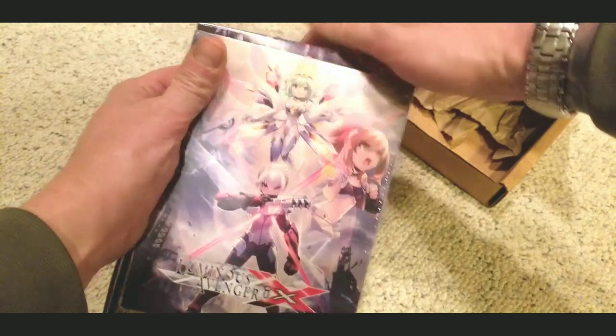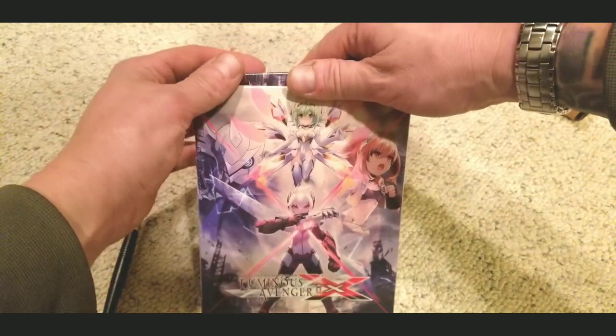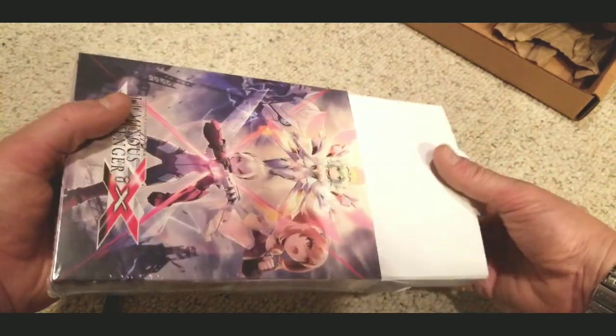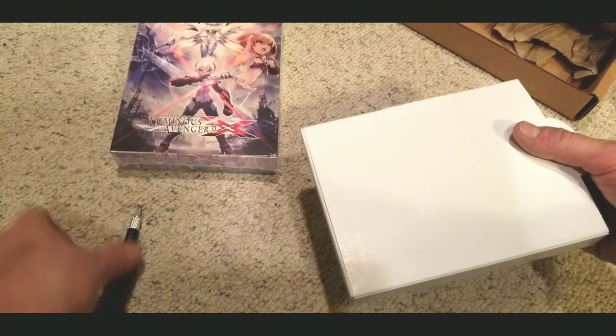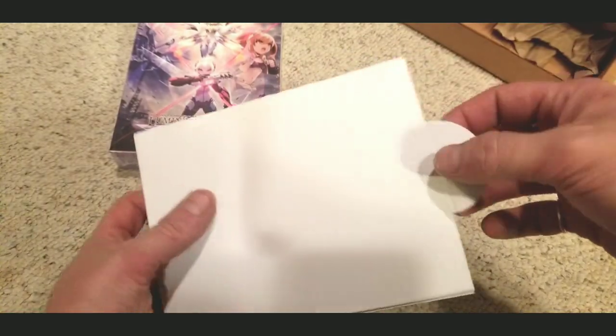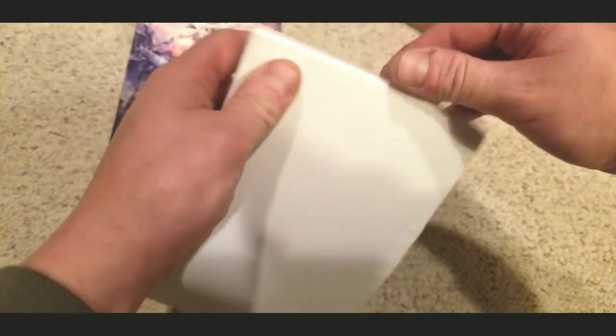I use my little switchblade to pry it open. I'm going to get better with that in 2020 — not bending up the boxes on these collector's editions — because every time I try to open it by hand I bend the box, especially right there in the middle. Everything is contained inside. There's a pin in there, like a little art pin or something.